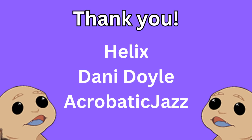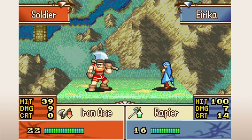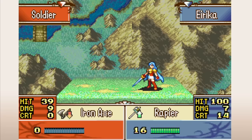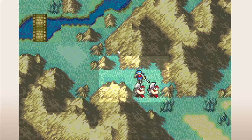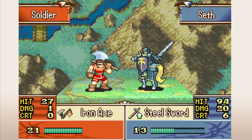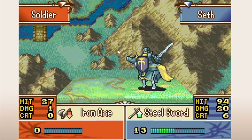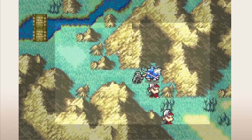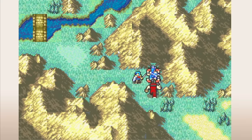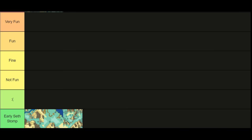Now we can properly dive into ranking the maps. To start with, we have a few maps that are kind of tricky to rank. The prologue, chapter 1, and chapter 2 are all incredibly quick and easy maps that either Seth rolls right through, or if you want to use them to feed kills to Erika or Franz, you can do that too. These are essentially tutorials. I do think these are actually bad maps — other games have managed to do tutorial maps that are more interesting. FE6's chapter 1 and even Fire Emblem 1's chapter 1 jump to mind. However, they're also incredibly quick, which makes them bother me a lot less than other bad maps that take a long time to complete. So they get their own tier: quick Seth solo. Not great, but at least they're fast.